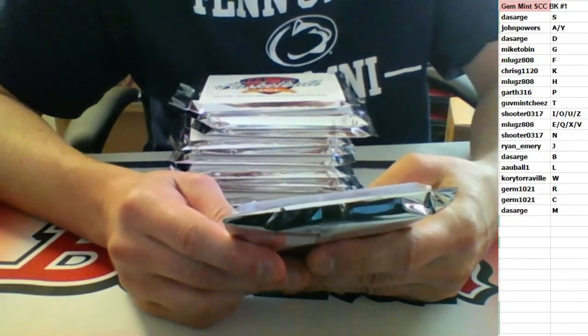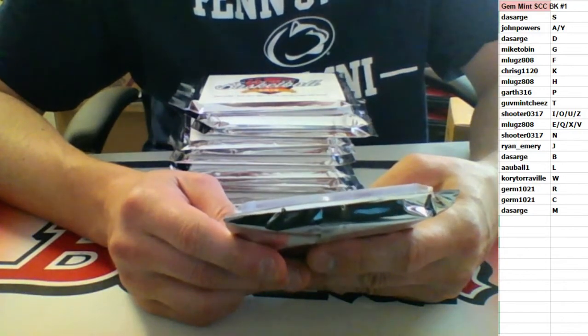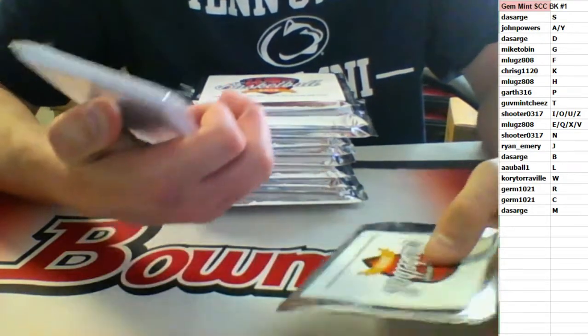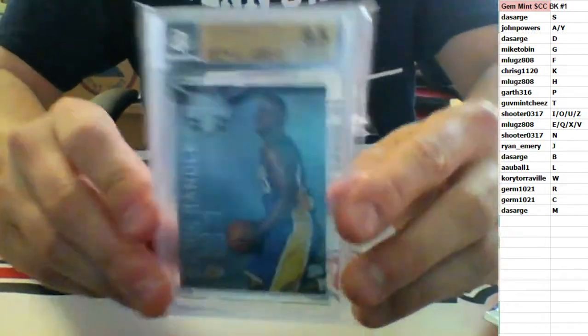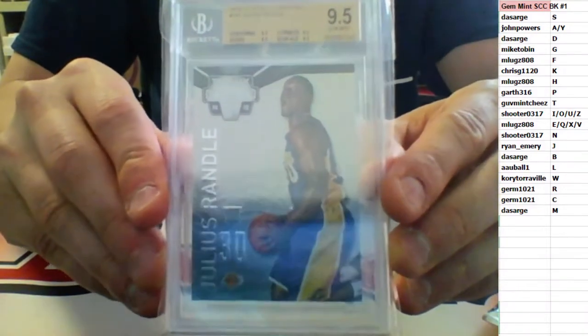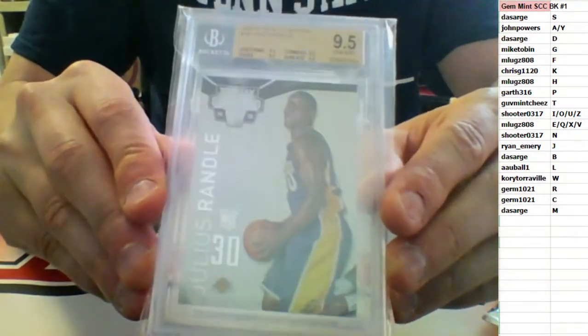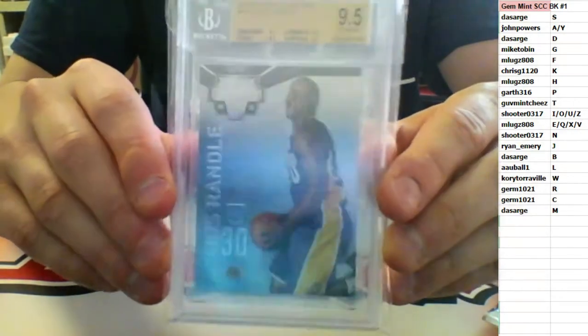First up: 2014-15 Totally Certified, number 147, nine-fives all the way around. This one is going to the R spot — it is rookie Julius Randle from the Lakers, going to Germ. Julius Randle rookie gem mint from Totally Certified.